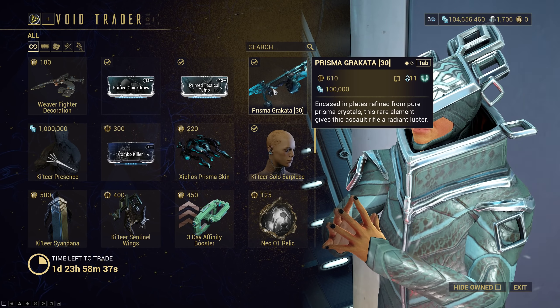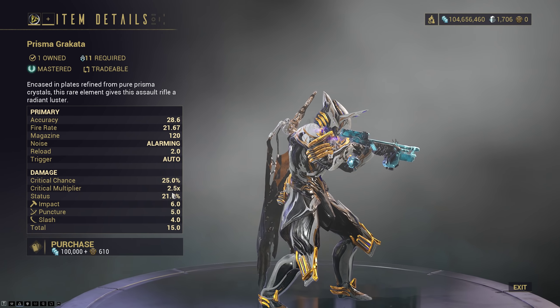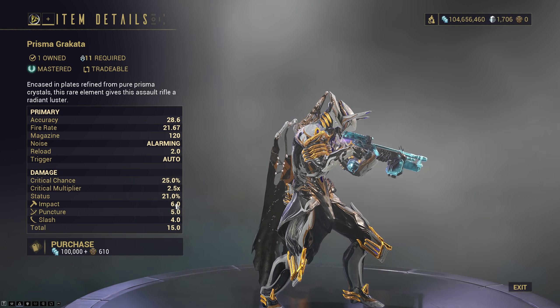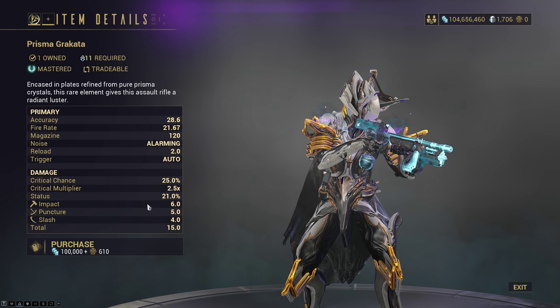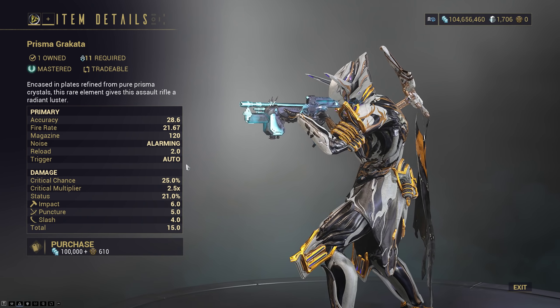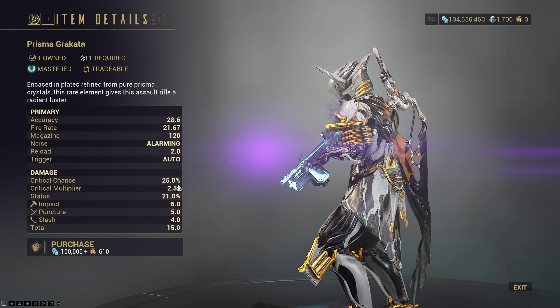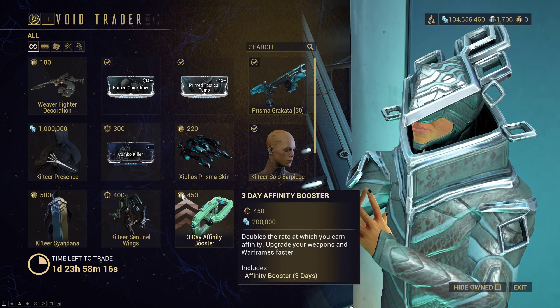Prisma Brakk is one of the weapons coming back this week. It's a decent weapon, built for hybrid, but doesn't really slash properly, so it's more reliant on Hunting Munitions. Unless you have a minus-impact riven, maybe you'll be able to do something about it. But besides that, I would say it's an above-average gun, but nothing too much beyond that.